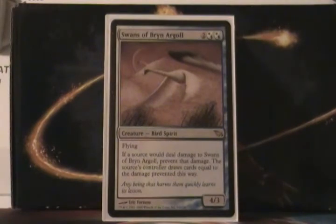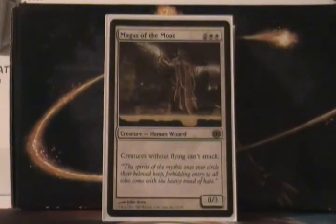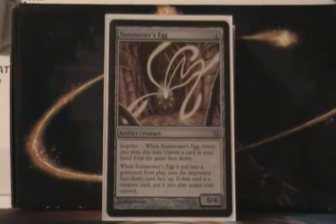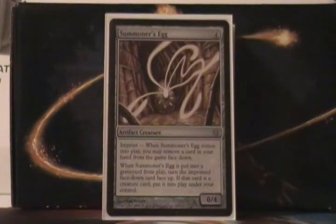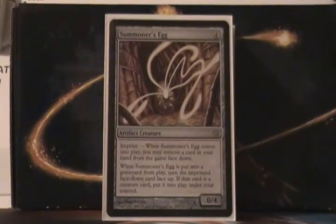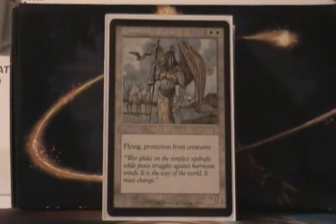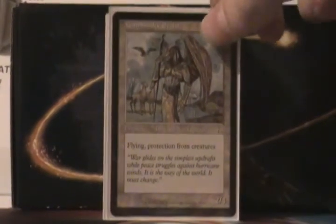Swans of Byron Argyle is a 4 mana, 4/3 Flying. If a source would deal damage to it, the source's controller draws cards equal to the amount of damage, and that damage is prevented. So you can swing in at an opponent you want to help out and draw them some awesome cards. Magus of the Moat is a 4 mana, 0/3 — creatures without flying can't attack, so all our creatures will be attacking while our opponents' probably won't. Summoner's Egg is a 4 mana, 0/4. When it comes into play, remove a card from your hand face down, and when it dies, you can put it into play if it was a creature. It's one of the best flavorful cards in the deck — hatching a bird from an egg is really cool. Commander Esha is a 4 mana, 2/4 Flying with protection from creatures.